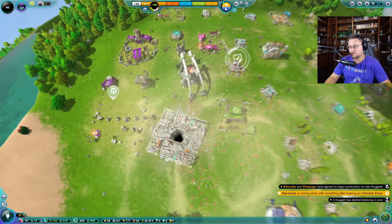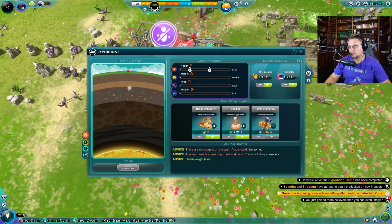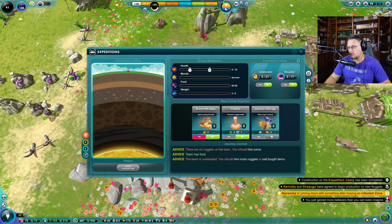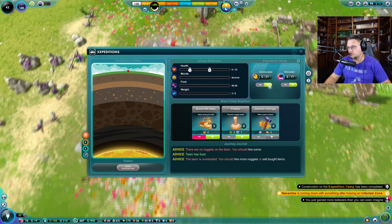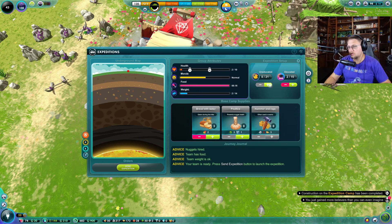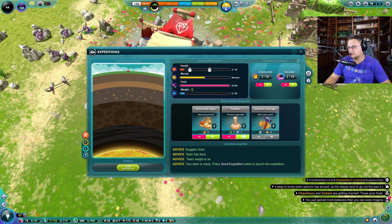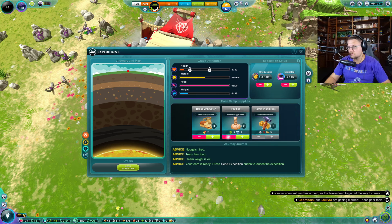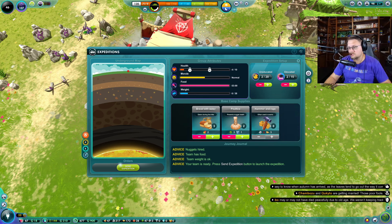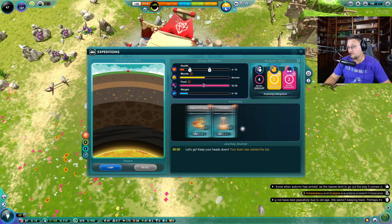Oh hey, this is almost done being built — then we're going to get underground explorations. Let's get two educated folk and two uneducated folk. The trees must be undergoing significant stress — they've started to go bald. Well, that's probably because it's fall. What is this — deep secrets perk? This research technology to upgrade. Let's just go ahead and try that. I have no idea what they're going to find down there but we're going to try our best.